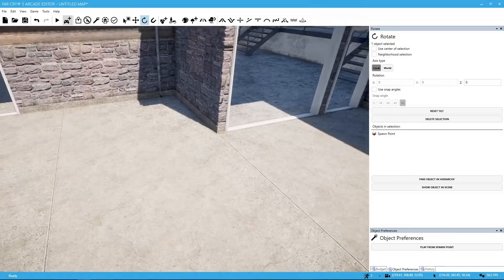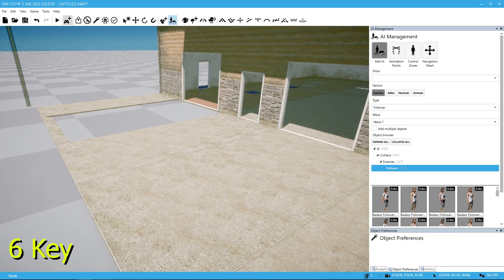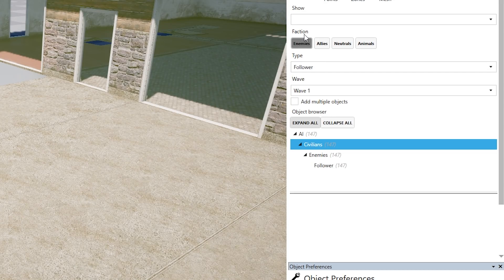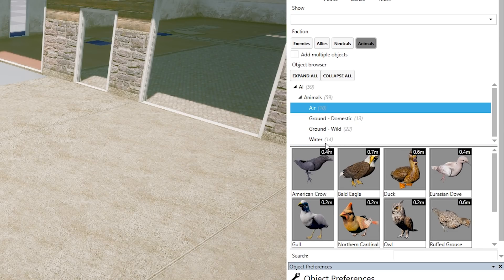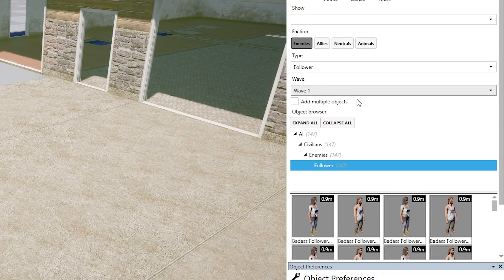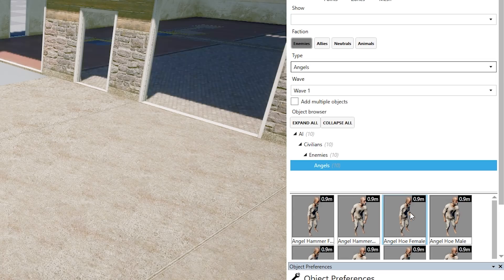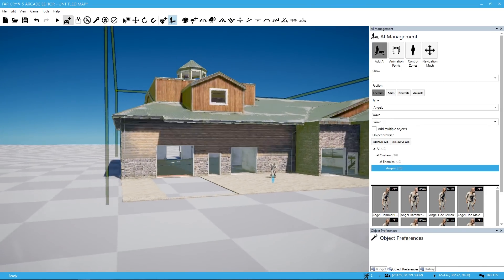Now let's create our first AI. Here is our AI — I believe this is the six key. We have two different types of AIs: civilians, and then we have our faction — allies, neutrals, and animals. I've got to make an all-chicken map — exploding chickens. So first let's add our enemy. We have different types: security, VIP, chosen, heralds, and angels. Let's choose an angel. All right, we've got that going. Here is our simple map — let's fire it up.